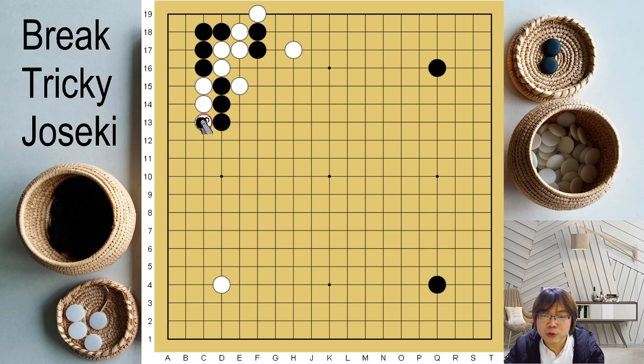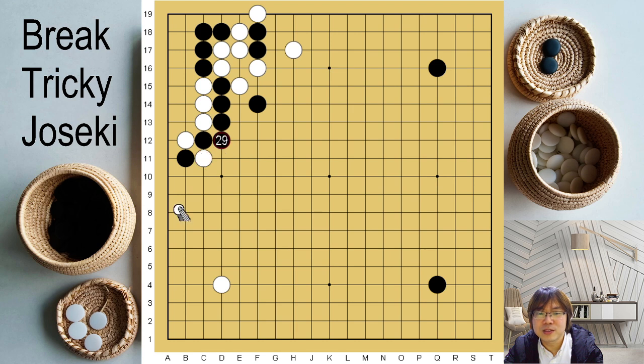So white should go back to push. Now you should prepare. If you just decide to do it immediately, then there will be cutting here — you can't take care of two cutting points. So you should jump here. This is the main point that you have to know. Then if you go back to capture two stones, you are ready to play double hane here — it's amazing. If white just captures, then you can capture back three stones. That's good enough.